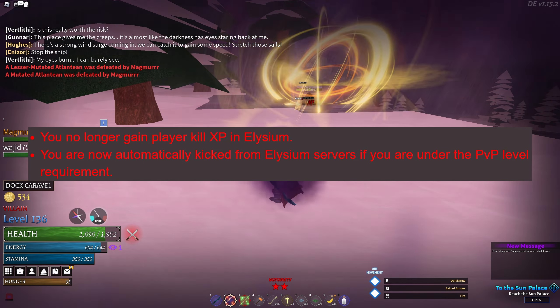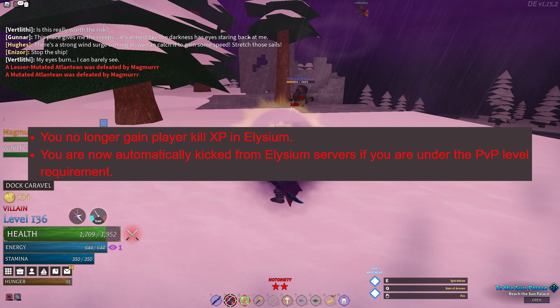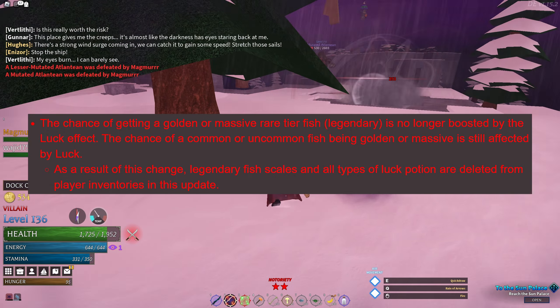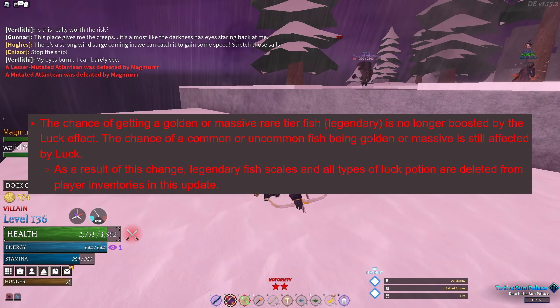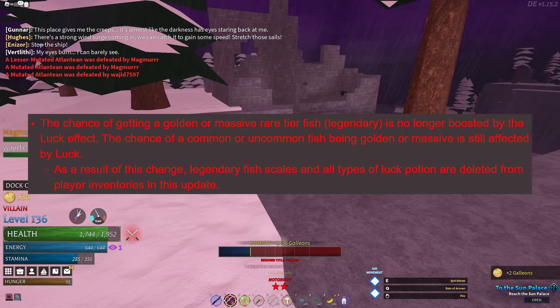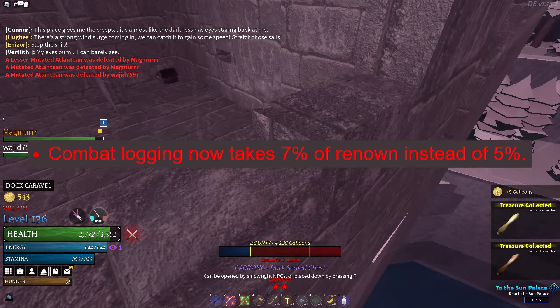Balancing changes. You no longer gain player kill XP in Elysium, and you're automatically kicked if you are under the PvP level requirement. The chance of getting golden or legendary fish is no longer boosted by luck. Because of this, all legendary scales and luck potions were wiped. Combat logging now takes 7% of your renown instead of 5%.